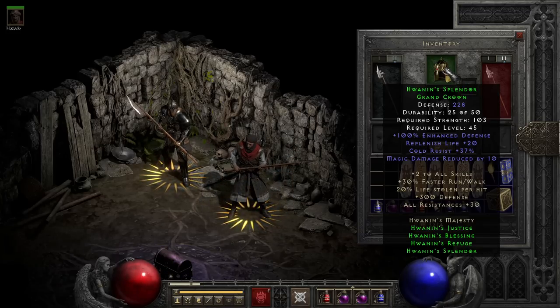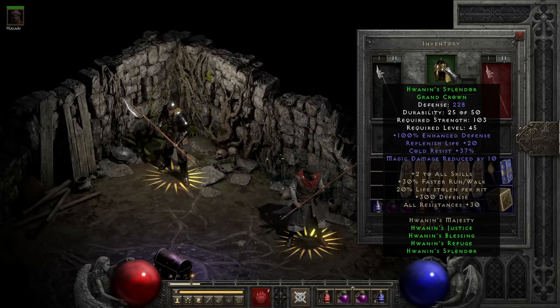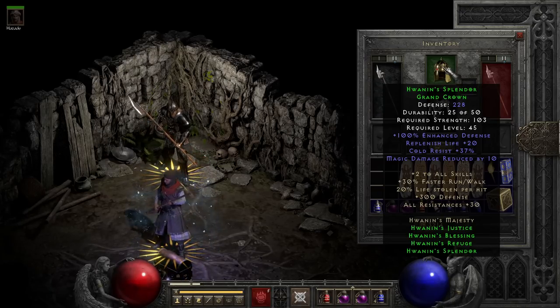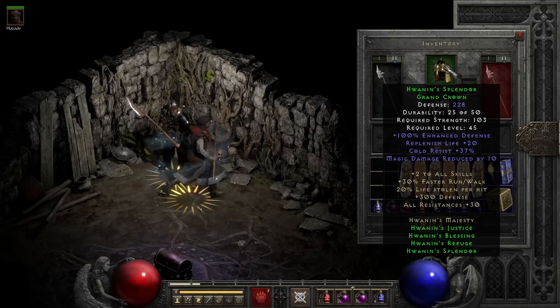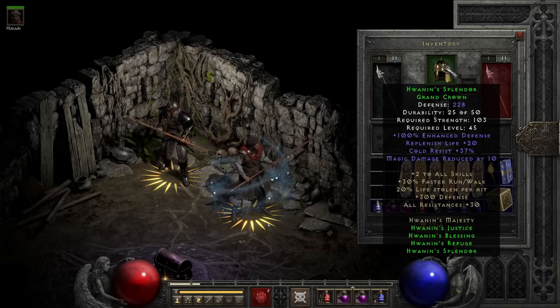Back to the exceptional items, we have Hwanin's Splendor with Cold Resist, pretty chunky replenished life, some magic damage reduction, and a decent percent defense boost. Though I wouldn't upgrade this due to the sheer strength requirement of Coronas, which is what it would upgrade to. This helmet would be more interesting to me if it came in at a lower level, since it would pair greatly with Malice.